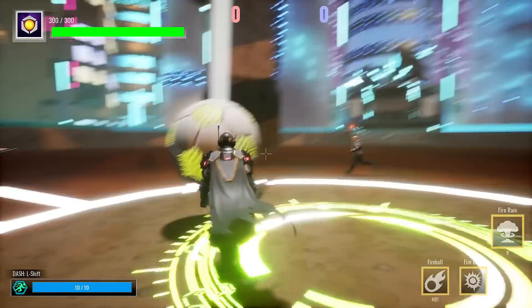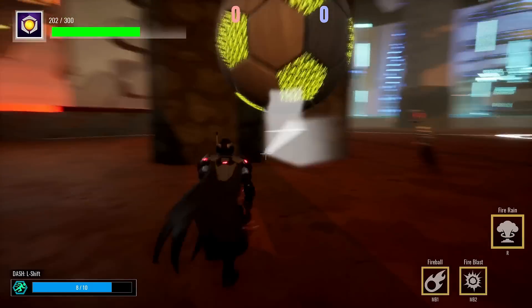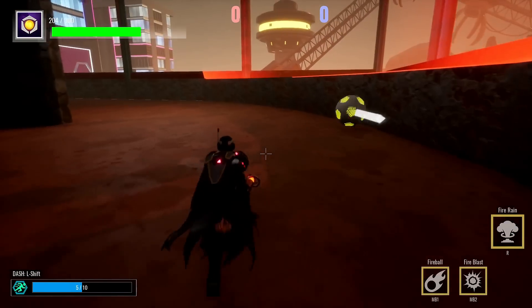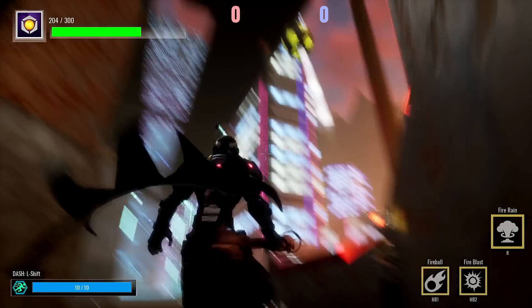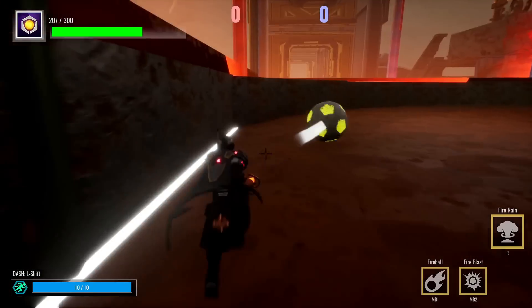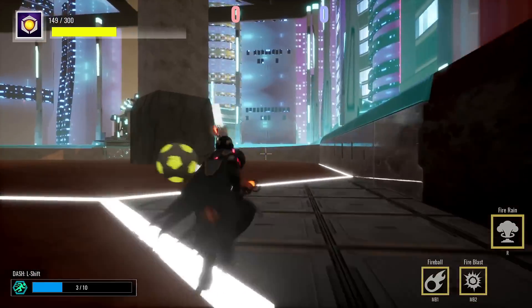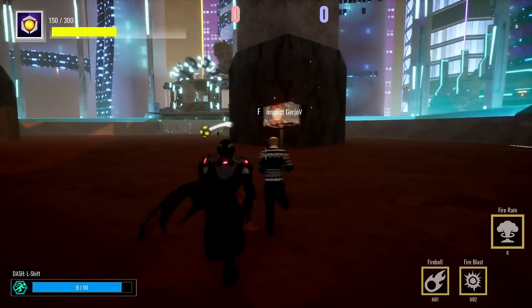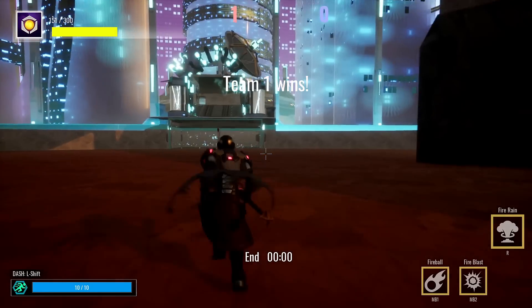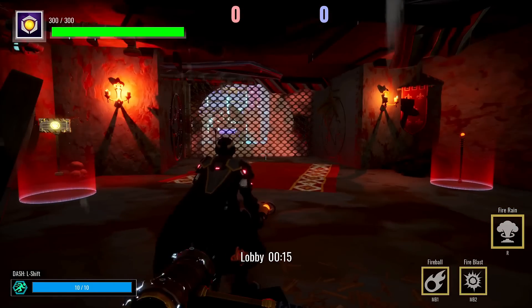The match gets underway with both players scrambling for the ball. It's pretty tied up — there's a tense back and forth as players knock the ball around the arena. The gameplay features exclamations as near-goals are made, with one player accidentally helping the opponent score. After some chaotic play, a final shot goes in. GG — that was a good shot!